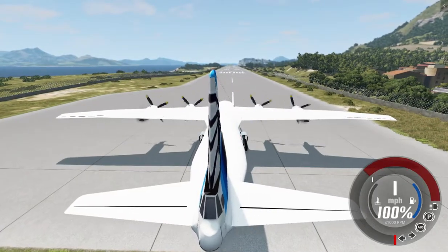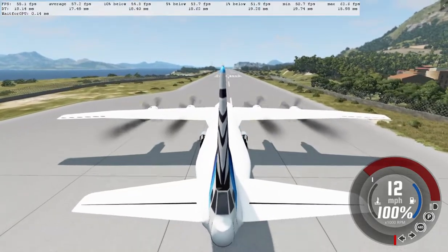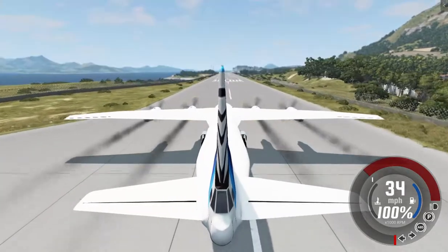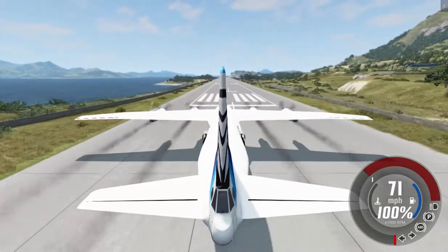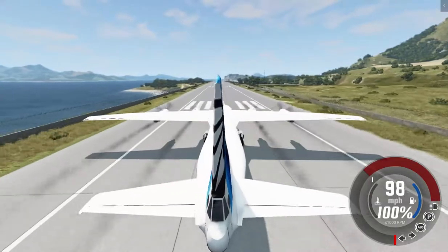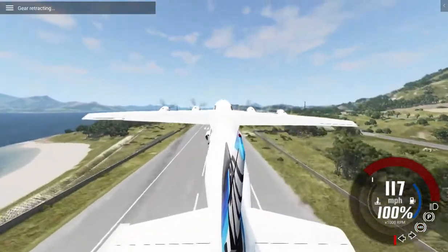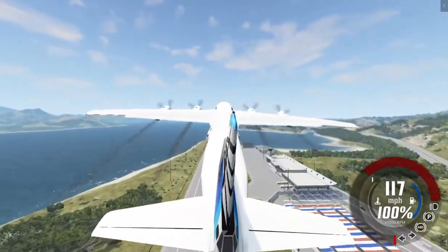Let's check out our FPS real quick, just to see how much we're averaging on this new PC. We're averaging around 55 to 60 FPS. That's great, because on our old PC we averaged like in the teens. And keep in mind, I have two vehicles spawned in and this is a huge plane — when I just had one little truck it was around 80 FPS.